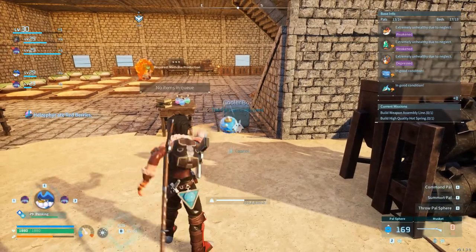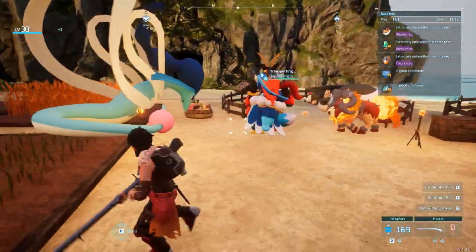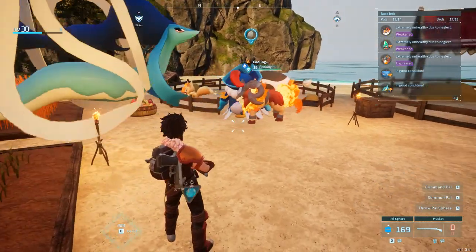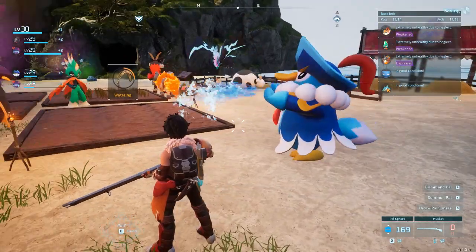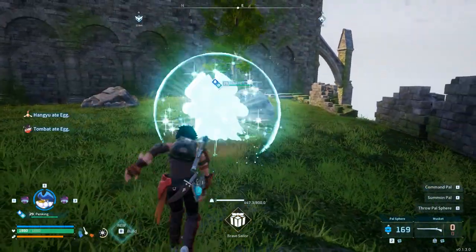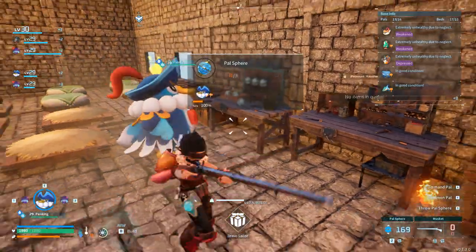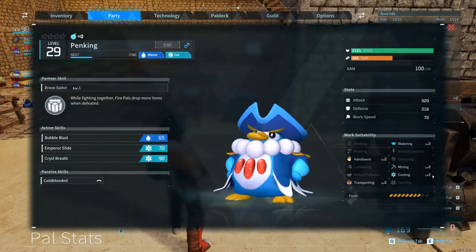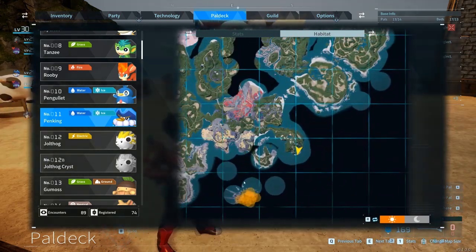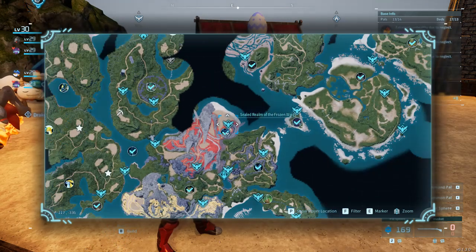Number 1. For the number 1 spot I chose Penking. He has level 2 cooling to keep your food fresh, level 2 transporting to collect your food, level 2 watering to help grow your food, and level 2 mining for farming stone and ore. He also has handicraft for helping you make items. Penking makes a great pal for combat — he has an ice slide move that freezes enemies solid. You can find Penking on the southern part of the map, and as an alpha pal near his realm with frozen wings.